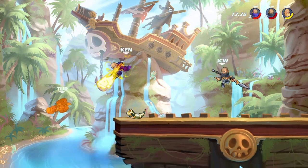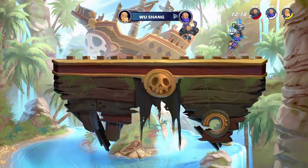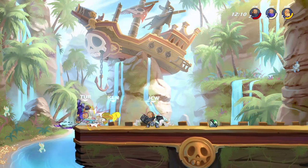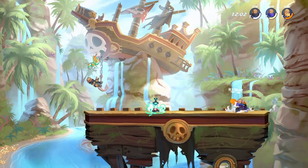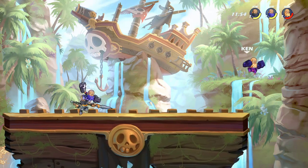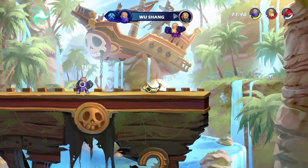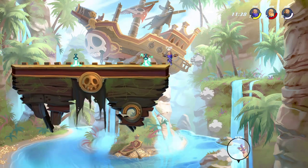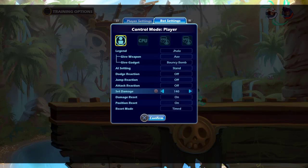The way to get around getting gimped is by practicing your recovery and finding different avenues to take. You can throw your weapon at the enemy so they can't ground pound you in time. You can time your jumps, recovery, and dodge differently, or try moving away from the wall instead of going straight toward it. Most importantly, don't rush your recovery — bait out their ground pound, get above them, and recover safely. Practice different recovery routes so you can get back on stage without getting gimped early.